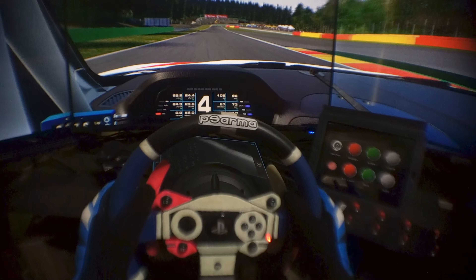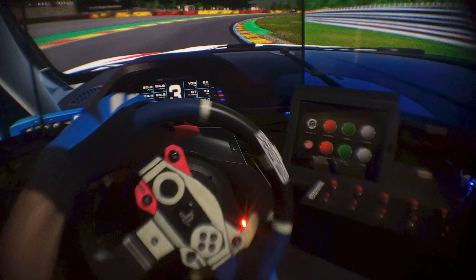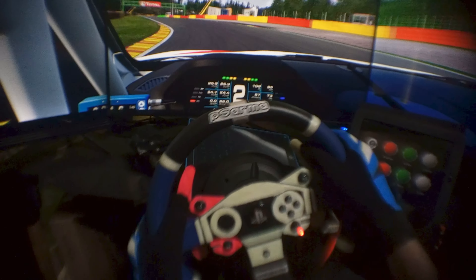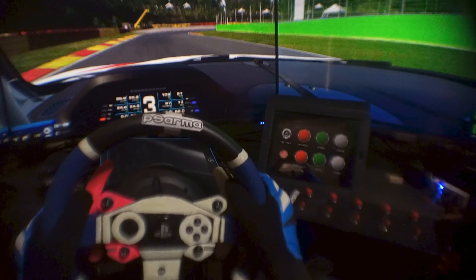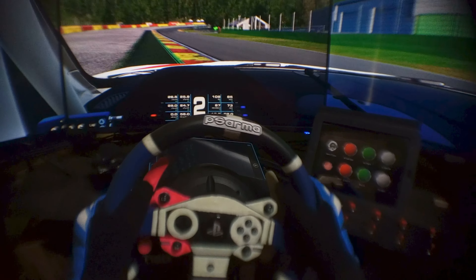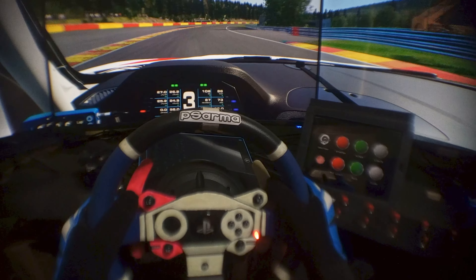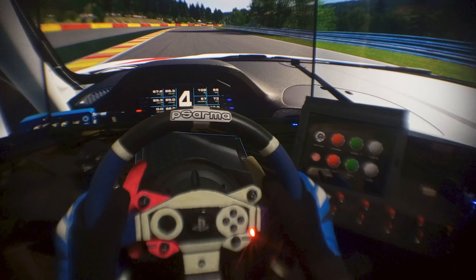This is the Audi R8 LMS. Even with trail braking, this is a practice session and it's a bit horrible, but this car has some potential. Especially if you are new to this game, it will be so much fun to drive. It has a very low top speed — I think around 180 to 185. I'll push it and check the top speed, then end the session and start with another car.